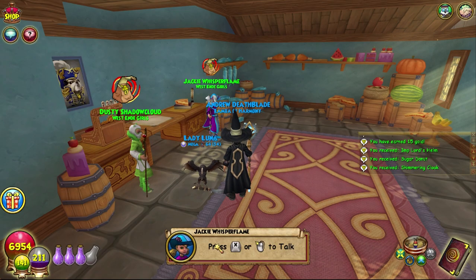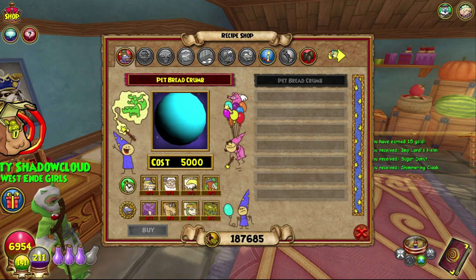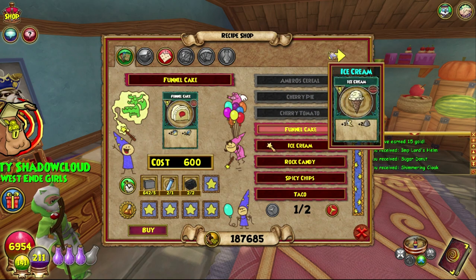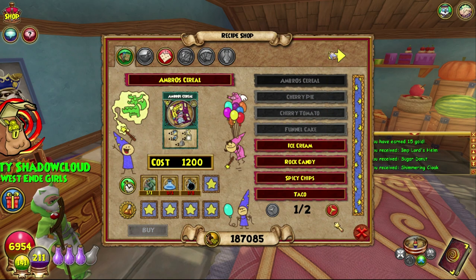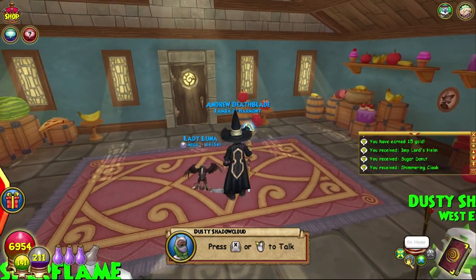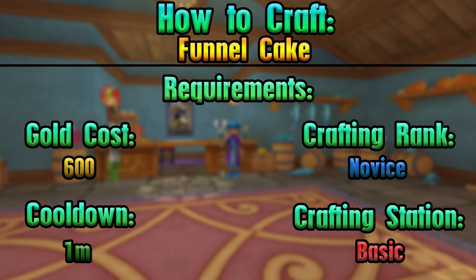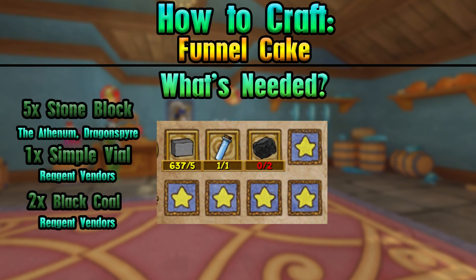Hello and welcome back to the Craft Box, my name is Brent and welcome to 'Brent Crafts Everything in the Game,' episode number 34. We are back in the pet shop and today we are crafting funnel cake, because it's easy and I'm still working on a couple of other things that are a bit more difficult to get. As always, on screen right now are all the things you'll need and the requirements.